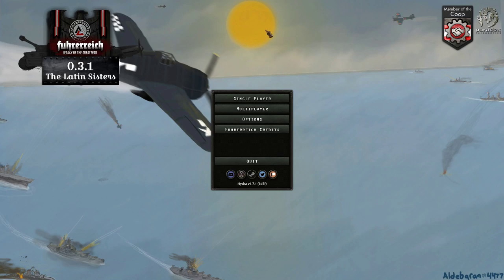First of all, the menu and the logo are amazing. I'm not digging the background art though, because it doesn't really scream Führerreich — it's just the US Navy fighting the Japanese Navy. Nothing here specifically screams Führerreich, and the composition is kind of flat compared to something like the menus in Kaiserreich.